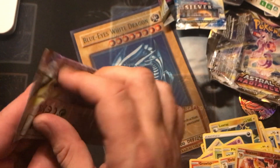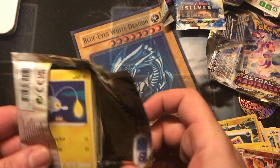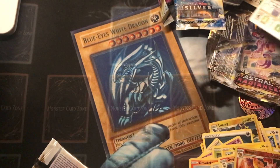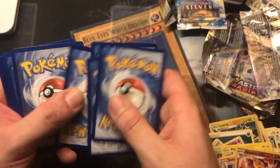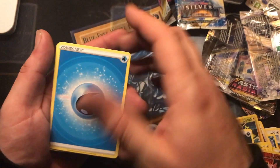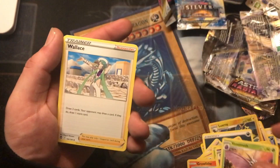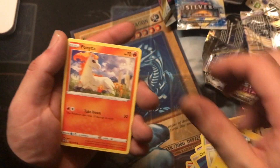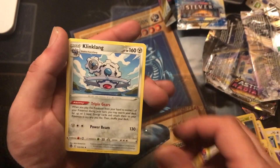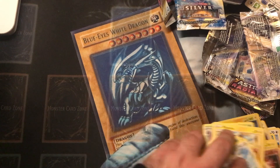Last pack of the Silver Tempest. Water Energy, Gallade, Metapod, Walrein, Chinchou, Feather Ball, Pikachu, Ponyta, Venonat, Fletchinder, and a Klinklang. Nothing too amazing there.